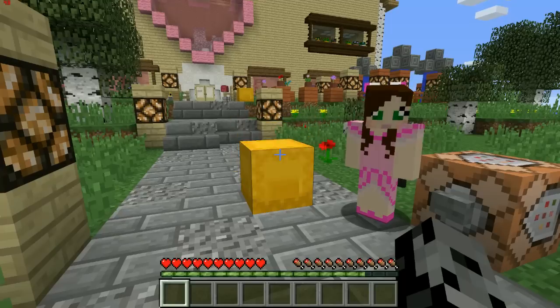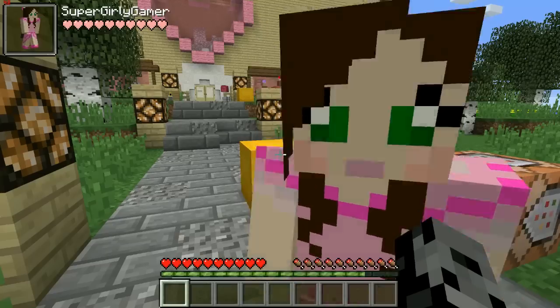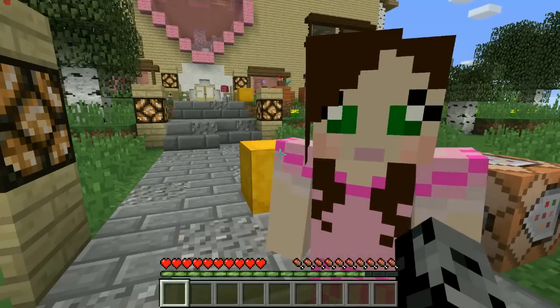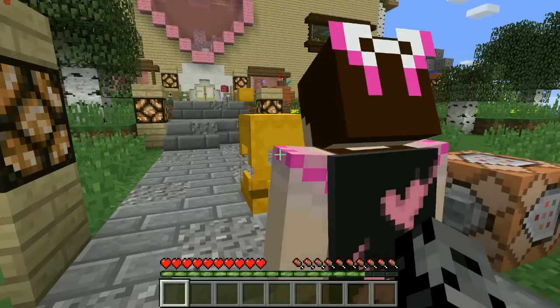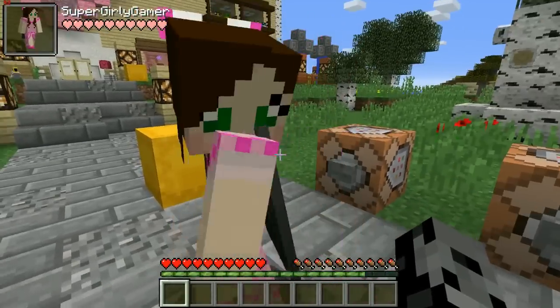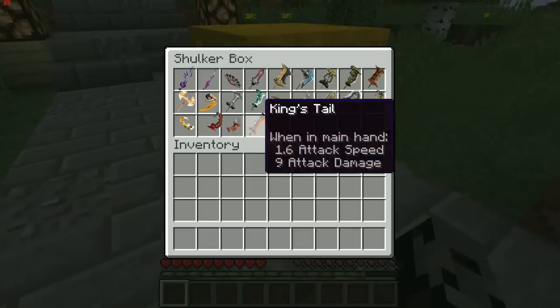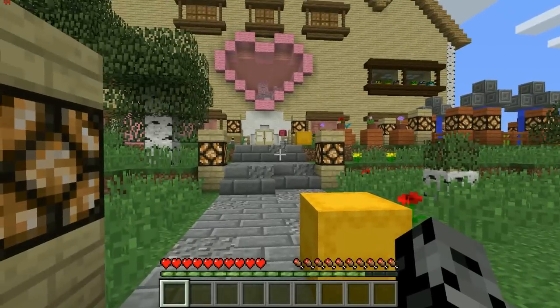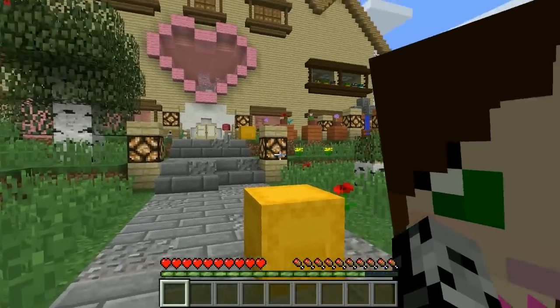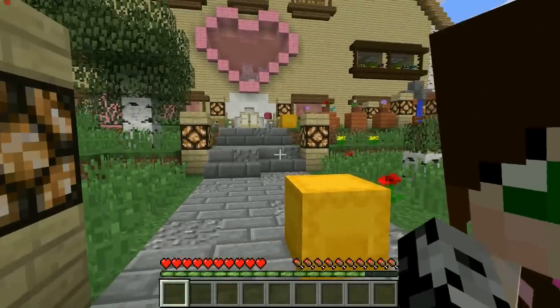So here's what's gonna happen: there is gonna be a two-minute grace period. Every single room in your house has a shulker box in it with about 20 weapons in each one, so grab sparingly or you'll have no room in your inventory. After the two minutes we are allowed to kill each other, and whoever is the best at the Hunger Games is gonna be the winner. Are you ready? Three, two, one, go!